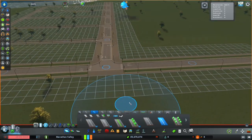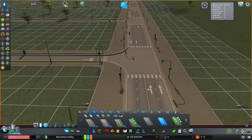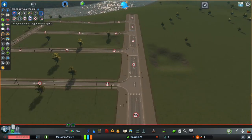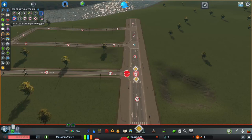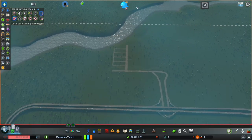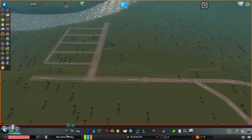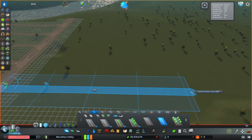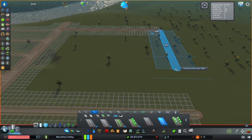Now we have this nice four-lane road coming off, but we have a lot of traffic lights — too many in one spot. I'm going to go into the TMPE mod and turn all these off, replacing them instead with a stop sign on this end just to make sure these guys have the right of way when coming through. I plan to go across that river and expand into stuff over there — it looks like there are some train tracks we can hook up to on that side as well.